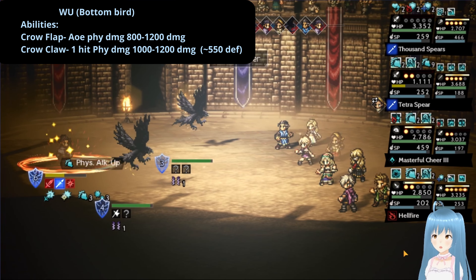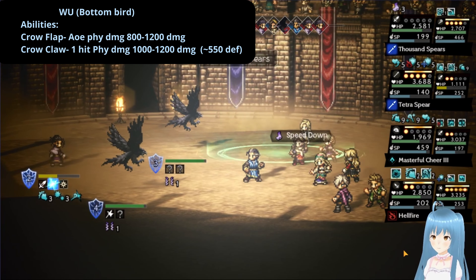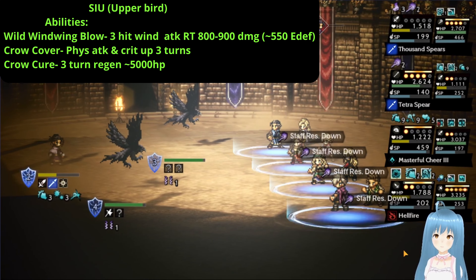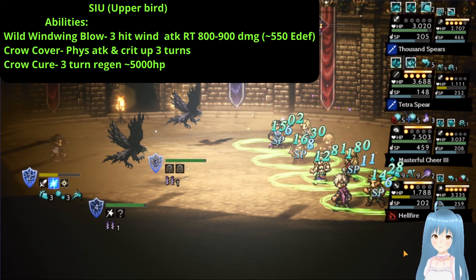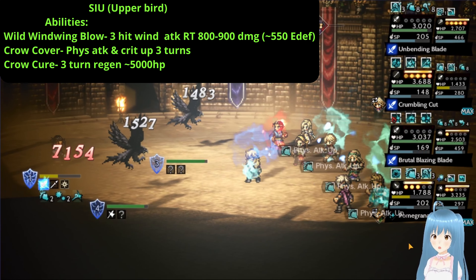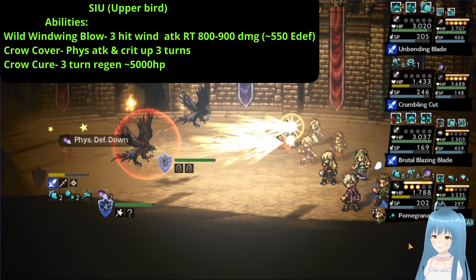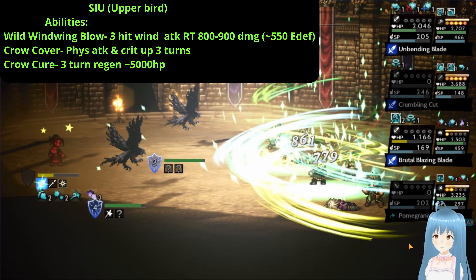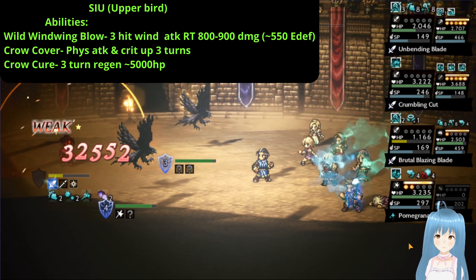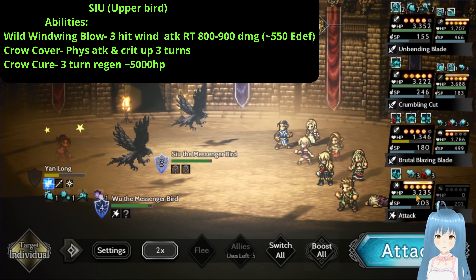Wu has an ability called Crow Flap — an 8-way physical damage that does about 800 to 1200 damage to your whole party. And then he has Crow Claw, which is 1-hit physical damage doing about 1000 to 1200 damage. And then on to Suu, the upper bird — this is where Theo might come in handy, as Theo's Esoteric Care also gives you some wind resistance. Suu has the Wild Wind Wing Blow, which is a 3-hit wind attack on a random target doing about 800 to 900 damage. His next ability is Crow Cover, which he gives to Yanlong — a physical attack and crit up for 3 turns. Finally he has a Crow Claw here, a 3-turn regen he gives to Yanlong, regenerating his HP for about 5000.